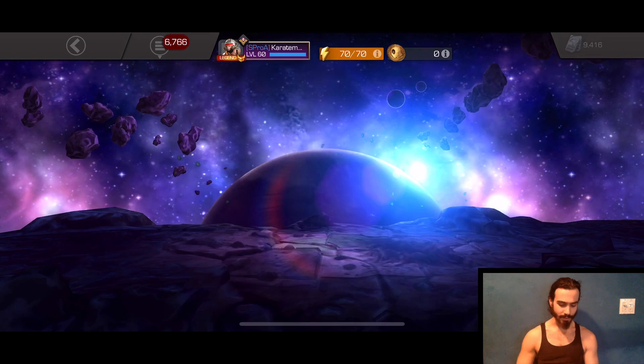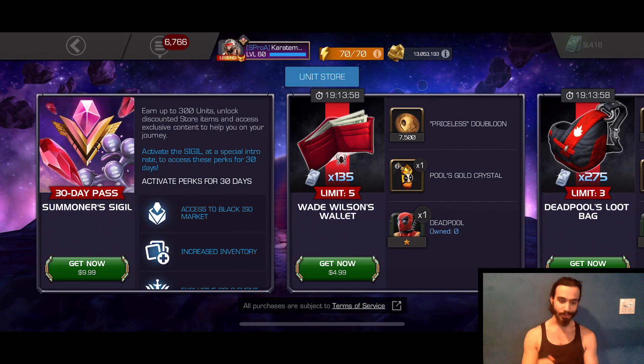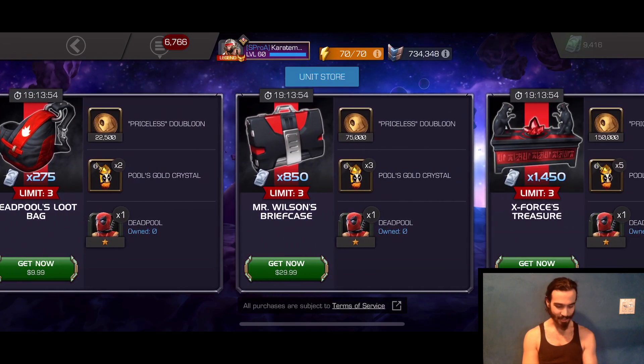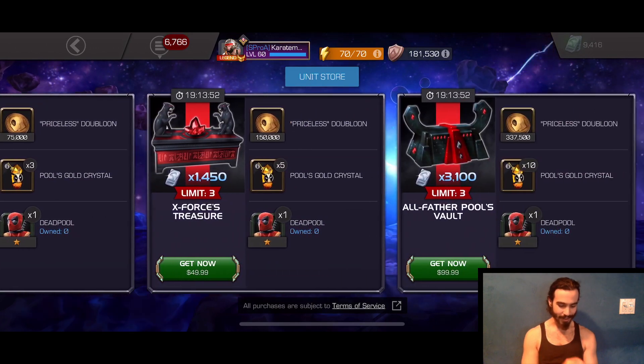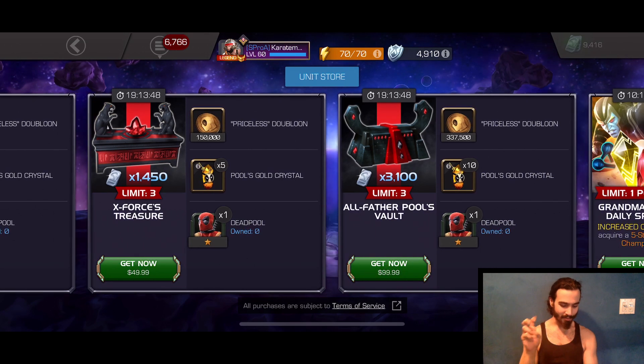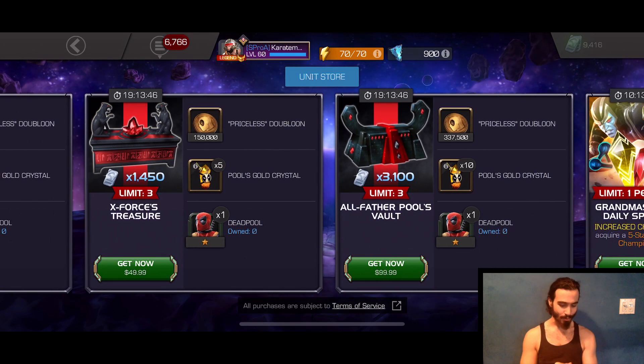So first things first, let's talk about all of these doubloons. All of the unit offers in the store have been changed to have a really fun Deadpool-type nickname. They all come with these priceless doubloons that you trade into the store, along with Pool's Gold Crystal.